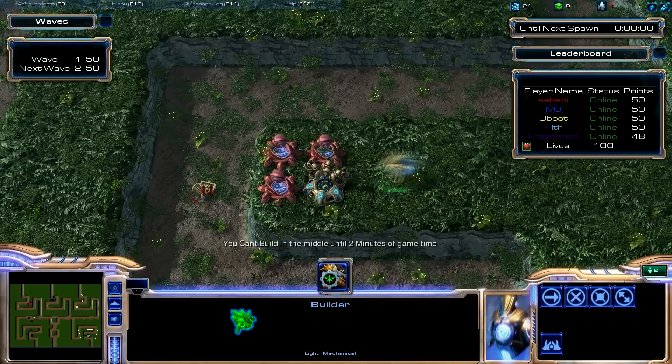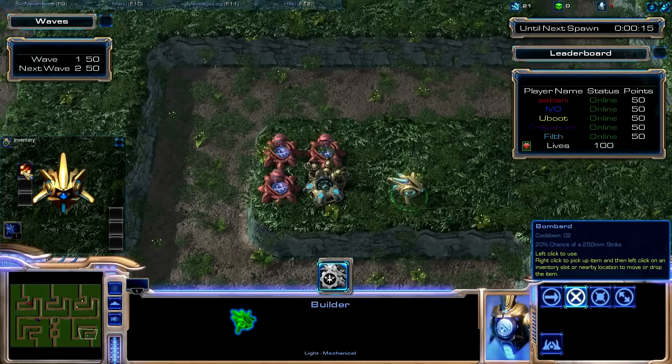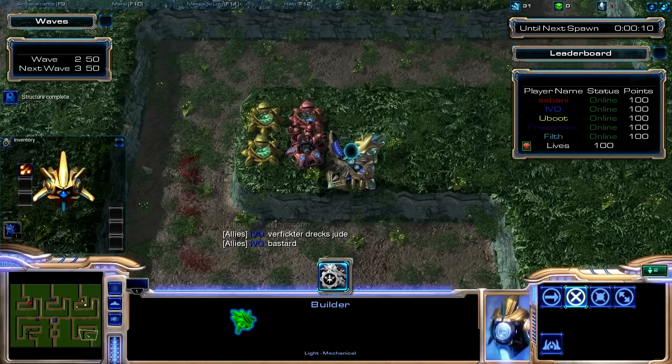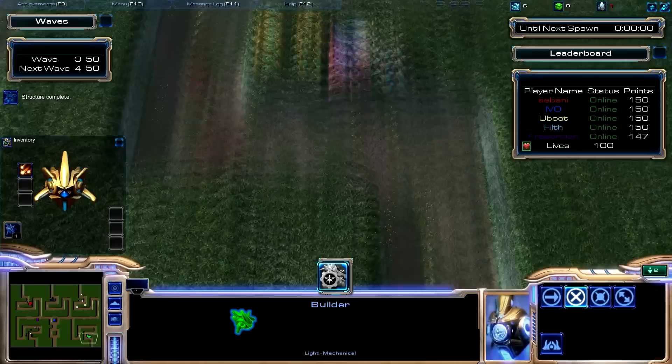First of all, you have this inventory piece here where you can gather up different items and get different abilities. You also have the high scores menu right there on the right-hand side, and you have the next wave thing right there over the inventory one. Those are the big things: the inventory and the high scores list.